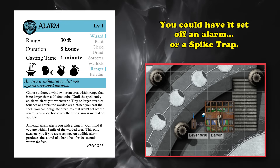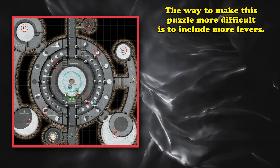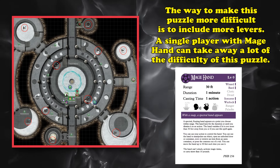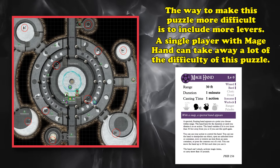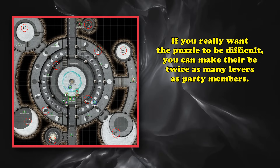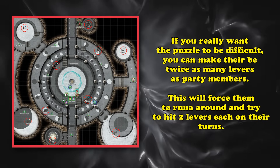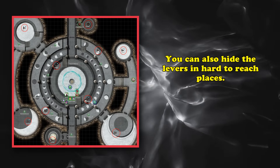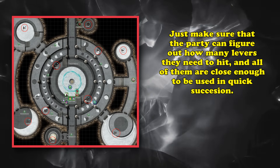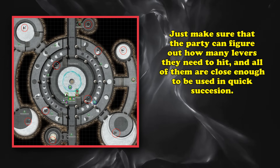The way to adjust this puzzle to make it more difficult — since it's pretty easy to just have one person run to another lever, or use mage hand — is to simply increase the number of levers. If you want to make it really difficult, create a number of levers equal to two times the amount of party members, so they'll have to run around in initiative order trying to hit two levers in one turn. You could also put a couple on the ceiling or hidden behind a door. Just make sure the party has some way to determine the amount of levers they need to trigger, and that they'll all be located close enough to be triggered at the same time.